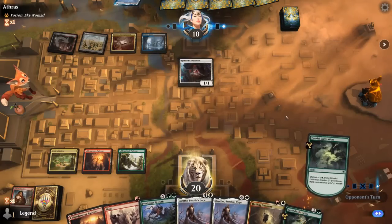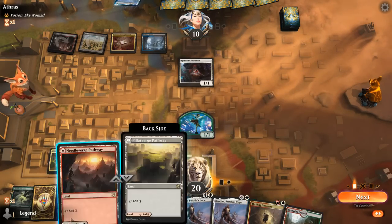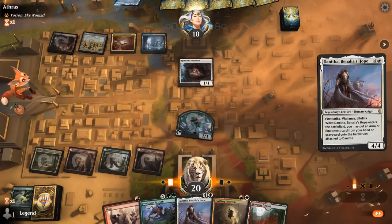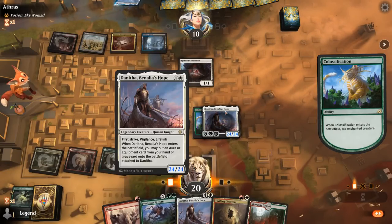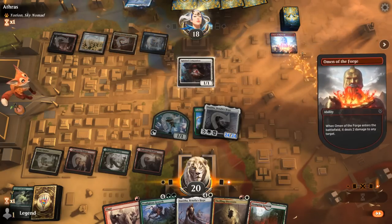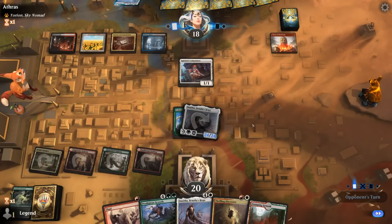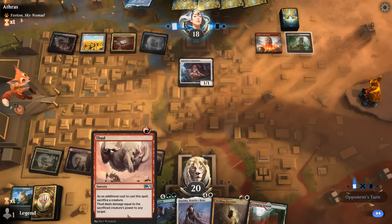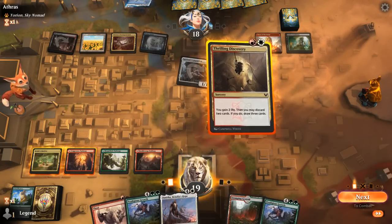Opponent keeps up two mana — could be removal. We untap and try Danitha, putting back Colossification. We could even hardcast Prodigious Growth to give Danitha trample past the Spirited Companion — an advantage of having green in our mana base. An Omen can deal two and finish off our monk token. Opponent had the perfect answer: Trial of Ambition kills Danitha, and we don't have enough mana to Danitha plus Thud in the same turn.